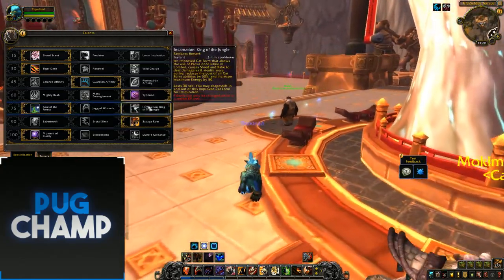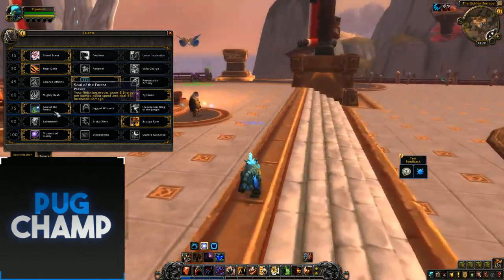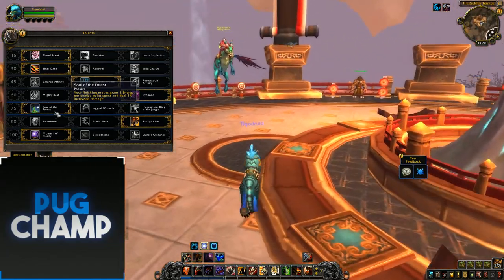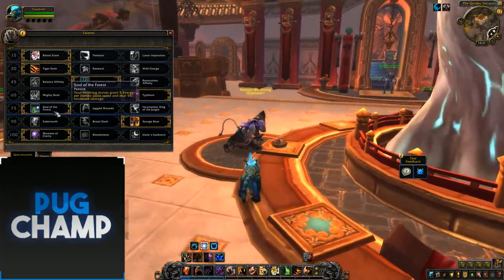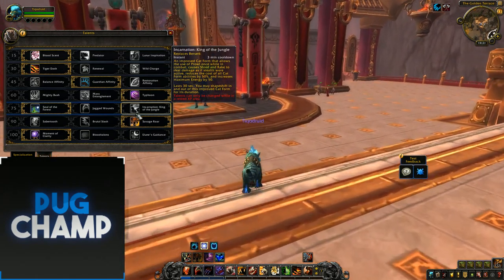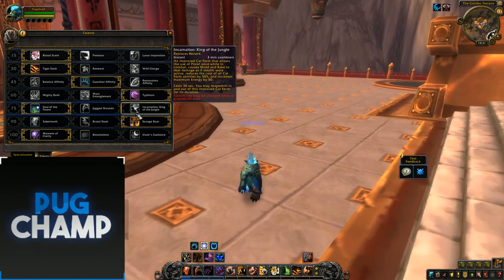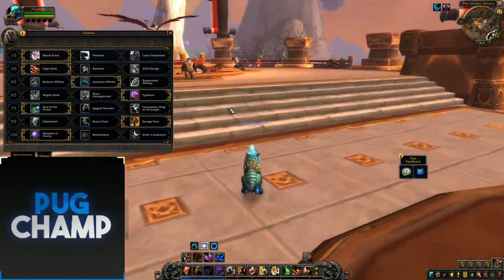Next row you've got Jagged Wounds, Incarnation, King of the Jungle, and Soul of the Forest. I just take Soul of the Forest because you're always going to be using 5 combo point abilities and it's just going to give you that extra energy and extra damage. I don't really like Incarnation — it replaces Berserk and it's just not really that good.